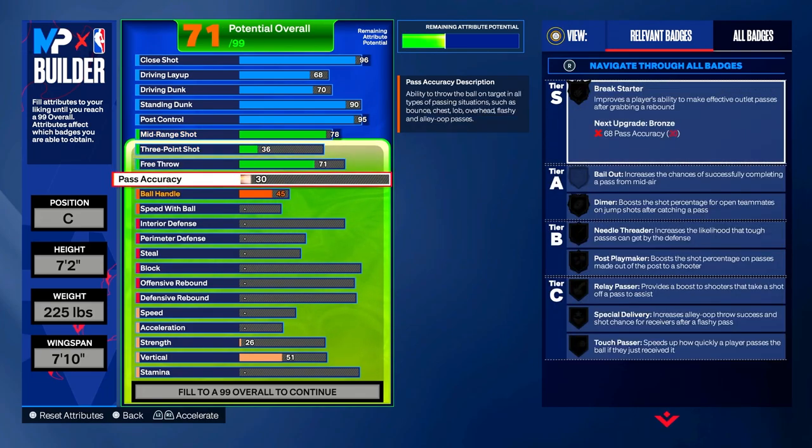Pass Accuracy: put it to a 60. You get a couple of bronze badges — Dimer on bronze, Post Playmaker on bronze, Relay Passer on bronze. That's actually clutch because as soon as you start this build all your badges go to bronze, which is really amazing. All your badges in NBA 2K24 start off on bronze.